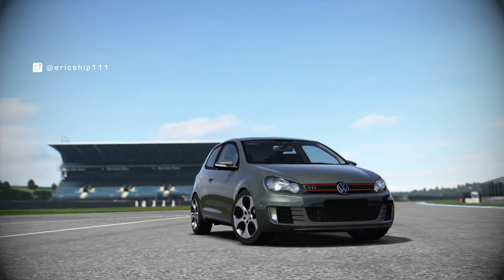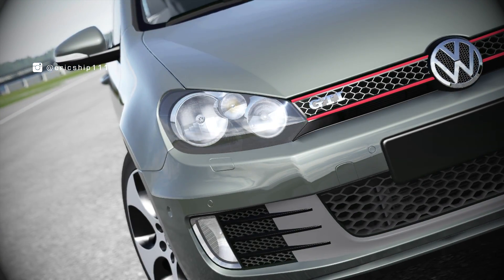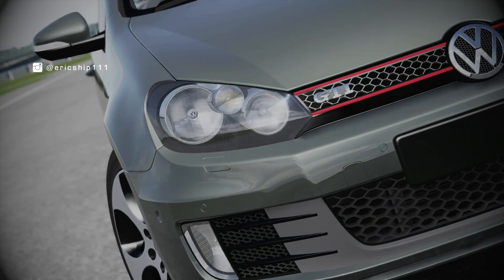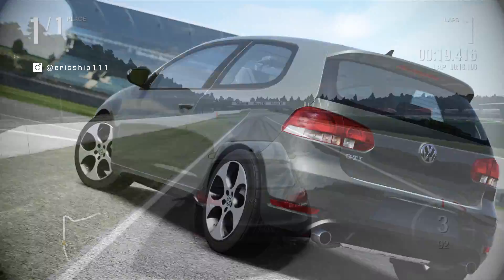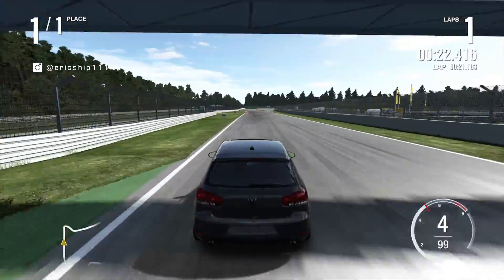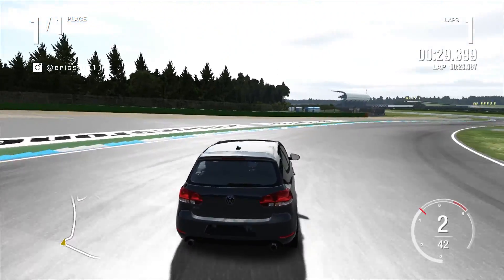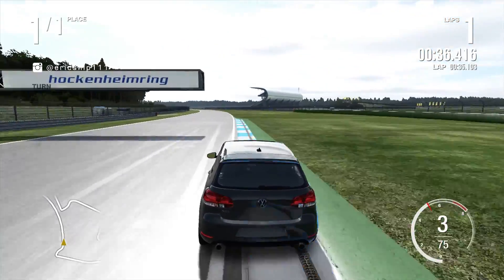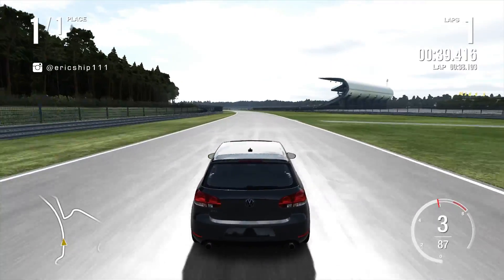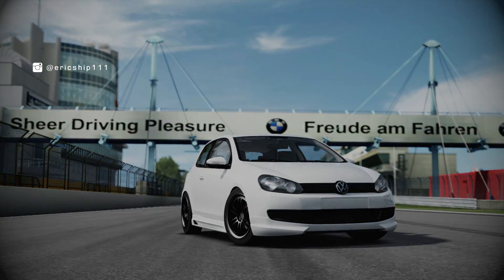Starting off with number one, the Volkswagen Golf GTI. I'm aware that in Horizon 4 we do have some old school Golf GTIs, but since the introduction of the R range, it seems as though Playground Games and Turn 10 have kind of overlooked the original hot hatch of the GTI. The biggest distinction between the Golf R and the GTI is the drivetrain — the R is capable of being an all-wheel drive machine, while the GTI has stayed true to its layout of being front-wheel drive only. In Horizon 4, the two latest Golfs featured are the 2014 Mk7 and 2010 Mk6, both only in the R trim which, don't get me wrong, is the fastest Golf you can get — but there's something about the GTI lineup I would just love to see.